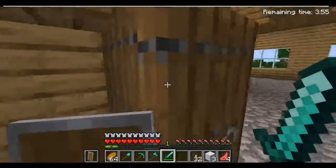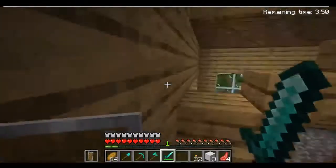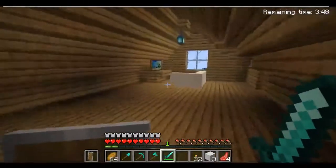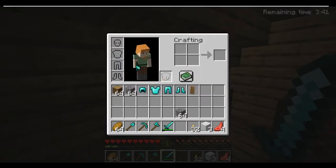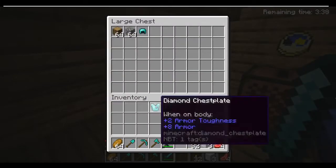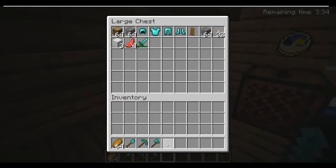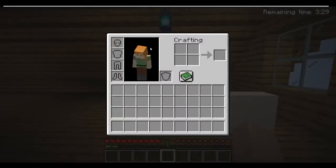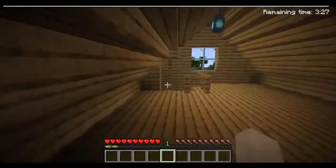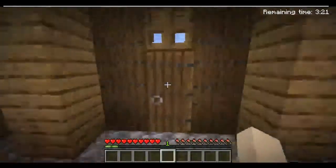So guys, once your timer gets low enough, what you want to do is get to a chest before the timer runs out, because after the timer runs out you cannot access chests. You want to take off all your armor and just put all your items inside of the chest, just like this — every single last one of them. Now you have nothing on you, so you just wait out what's left of the time.